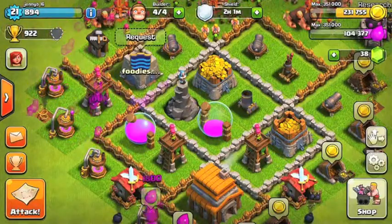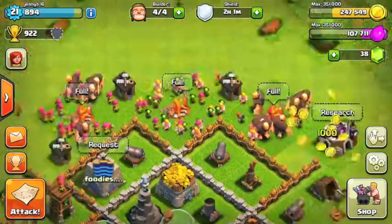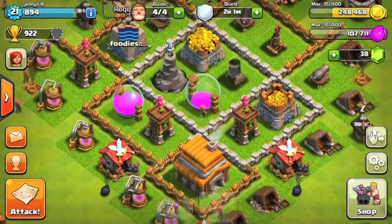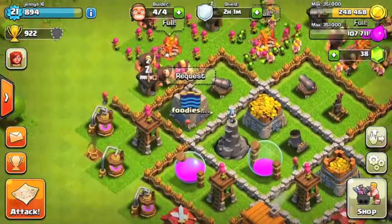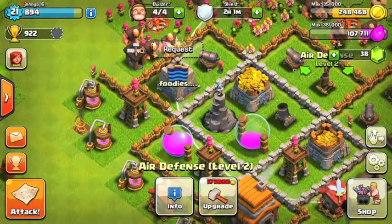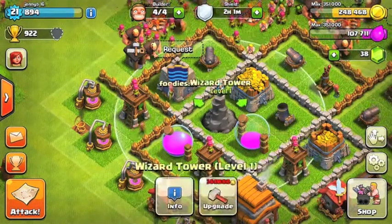Hey guys, OutRotsBot here, bringing you episode 4 of the Clutch Clans Let's Play. So we have gained a ton of resources from last episode, and today for upgrading, I want to get my Mortar to level 3 and one of my Archer Towers to level 5.